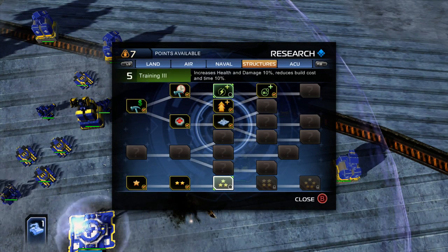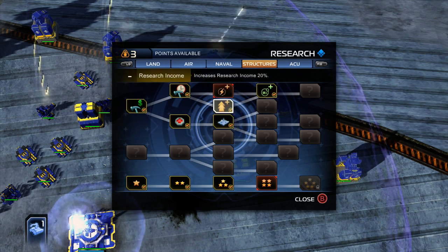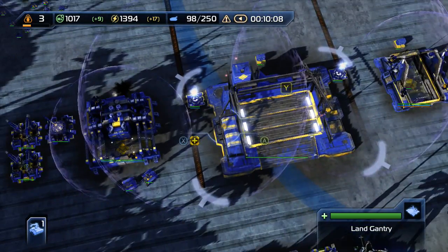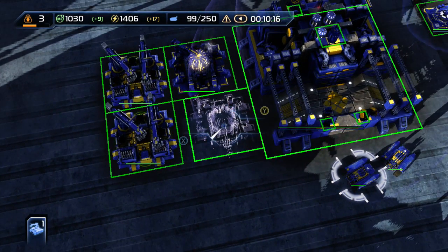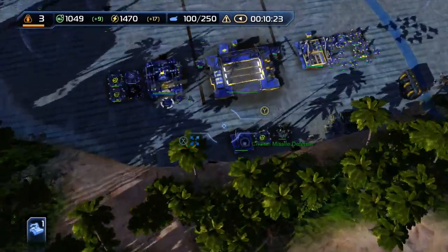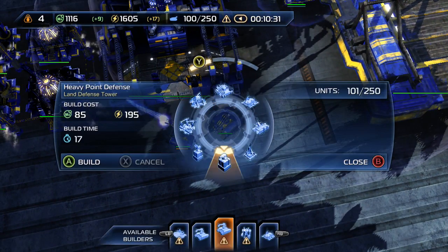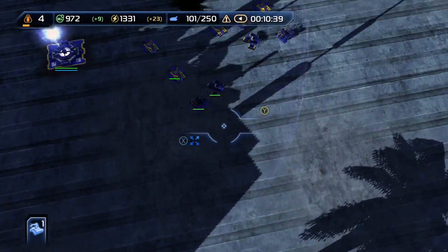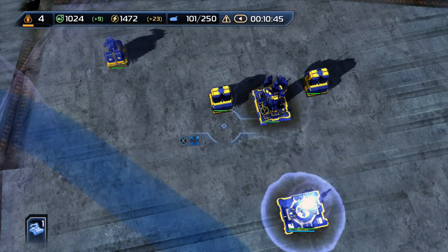I don't have that much in terms of structures, but you'll definitely get a lot more later on — like mass converters, short-range and long-range artillery. As I mentioned in the skirmish mode guide, those are pretty handy if you are UEF. What I'm going to have these engineers do is mainly focus on building more resource-gathering structures. If you look at the global view, we have four mass extractors already in place — maybe a little bit more than that. What we need now is more research.